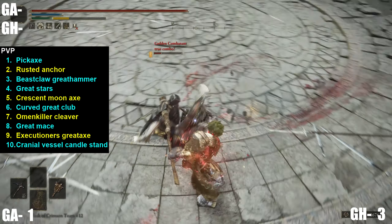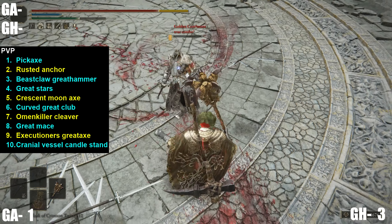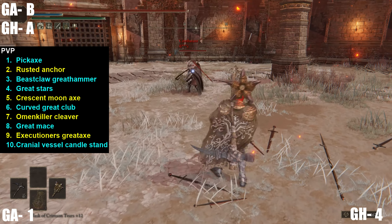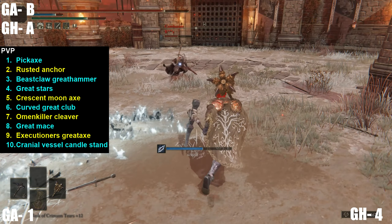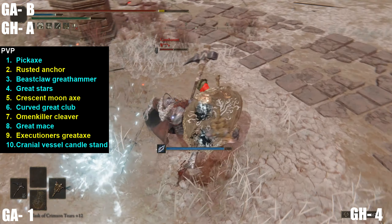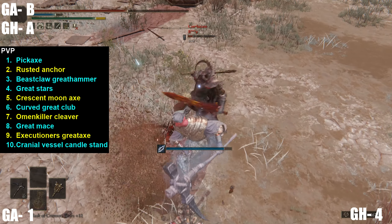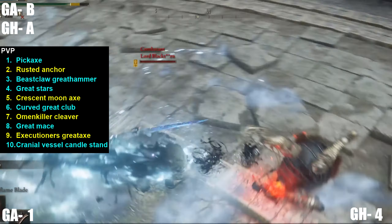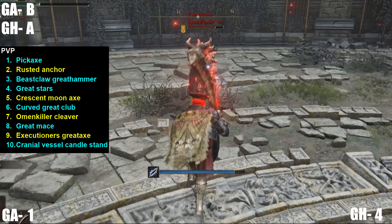For best PVP options, my top 10 is on screen. It's very close, but I'm giving it to the great hammers again. The reason is that they have unique combo potential — if you're using something like a colossal sword and get a crouching attack, having a great hammer in your offhand alongside a curved great sword gives you a guaranteed light attack follow-up, which works well with a bunch of different combos.